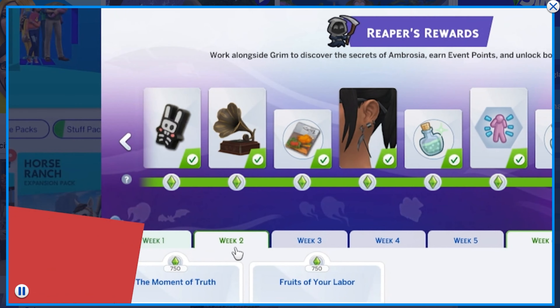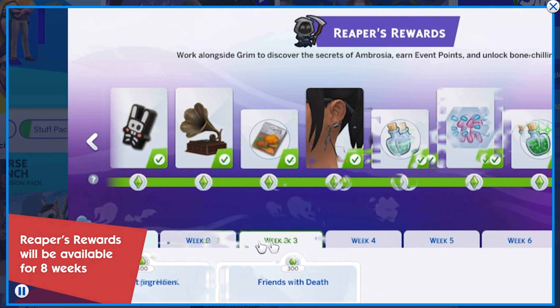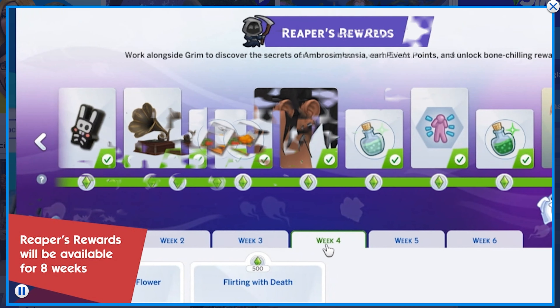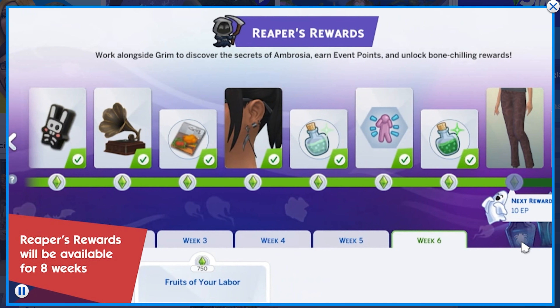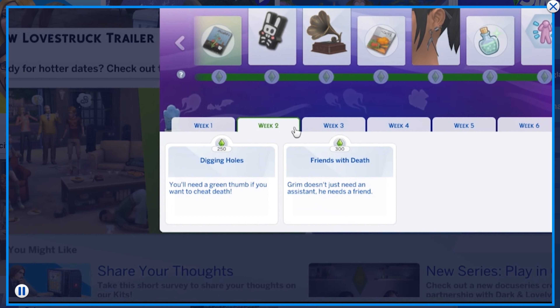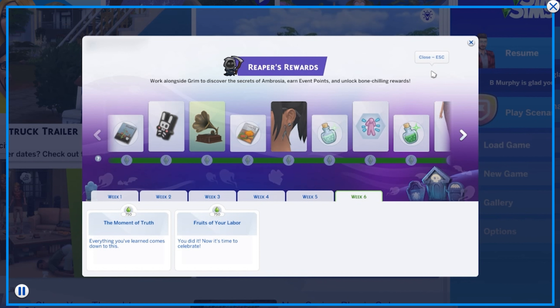From the event video, here's a sneak peek at upcoming weeks: week one includes a death flower task useful for making ambrosia. Week two involves digging holes and becoming friends with the Grim Reaper — the Grimophone would be useful for calling him. Week three includes fishing and unlocking a book where your Sim learns from a mysterious lady. There's also a sneak peek at the final week's reward.